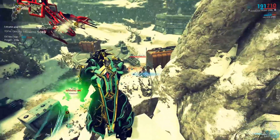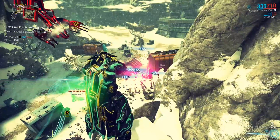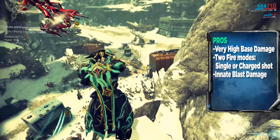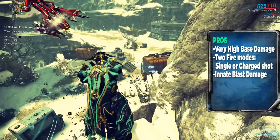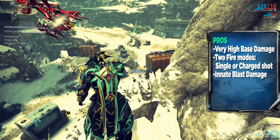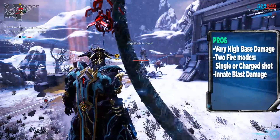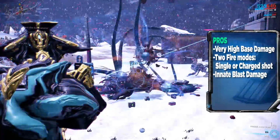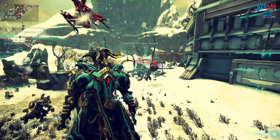Since it's great, let's talk about the pros and some of the cons. First of all, this weapon has a very high base damage for pistols. It also has two firing modes: a single shot and a charge shot. A charge shot fires extra projectiles, and a single shot has very good accuracy — so if you have to shoot up close, use the single shot.